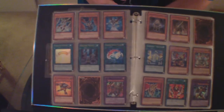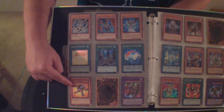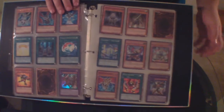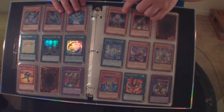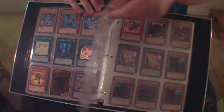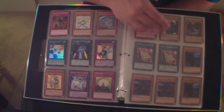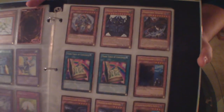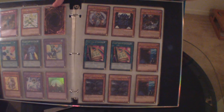Promos — Neo-Spacian Grand Mole, Galas the Star Beast, Gladiator Beast Grand Master of the Six Samurai common. And here's the good stuff — the mains.